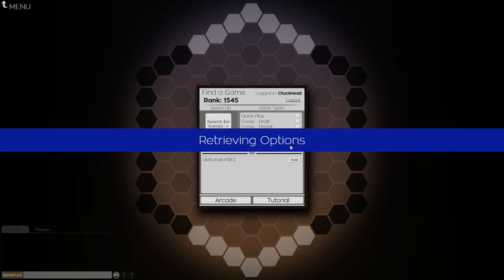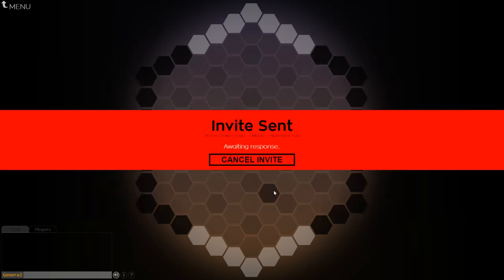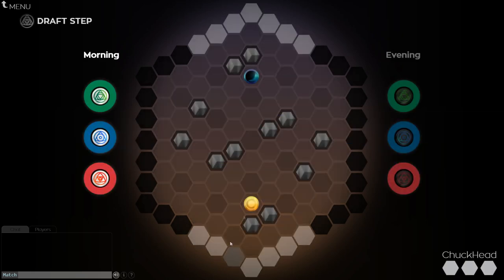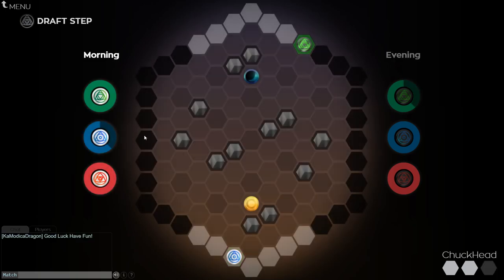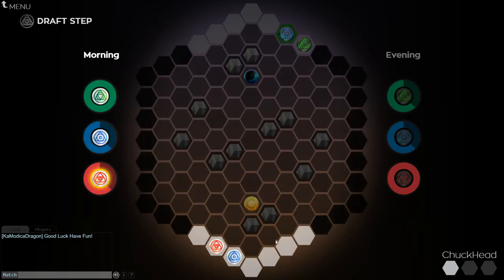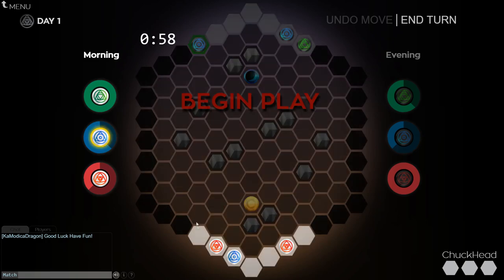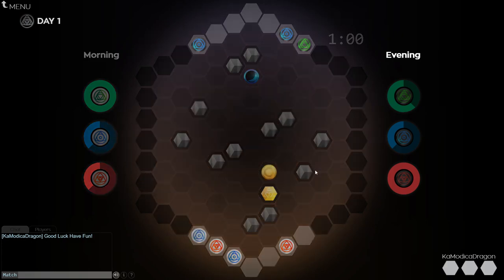Welcome to game two of Komodica Dragon versus Chuck Head. We will have a one-minute turn duration with Chuck Head playing as the Sun. The Dawn scheme is in effect. Chuck Head starts with a water spawn in the bottom left of his horizon. Komodica responds with an earth in the bottom left of his horizon. Chuck Head spawns a fire piece adjacent to his initial water. Komodica plays water bottom-right. Chuck Head spawns another water, advances his adept, and deploys a shield behind the Sun, ending his turn.